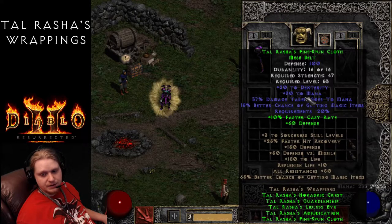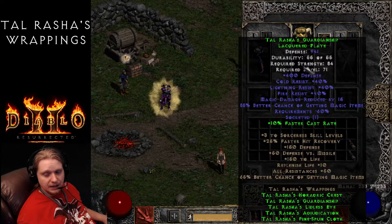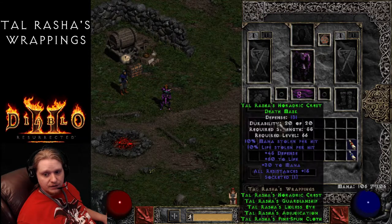Now let's look at the full set bonus: plus 3 to Sorceress Skills, plus 25 Faster Hit Recovery, plus 150 to defense, 50 defense versus missile, plus 150 to life, replenish life plus 10, all resistances 50%, and 65% better chance of magic items. So we've got 15% Magic Find on the belt, 65% on the full set bonus, and 88% on the armor.